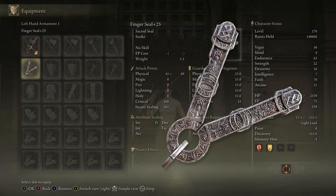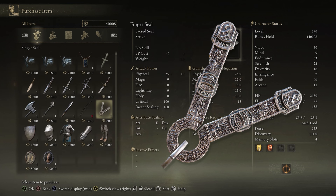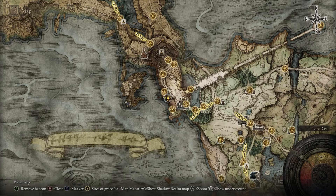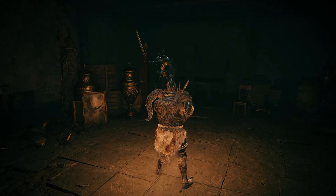For the second weapon, offhand the Finger Seal to cast our buffs. You can easily buy it from the Twin Maiden Husks at the Roundtable Hold. For talismans, we will go with the Curved Sword Talisman, which increases the guard counter damage we explained earlier by 20% more. It is perfect for a deflection build since all of your hits are going to be guard counters. It is found in Stormveil Castle inside the chest in the room with the banished knight.